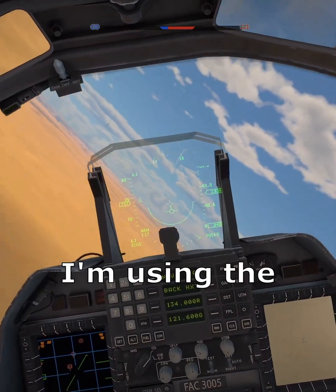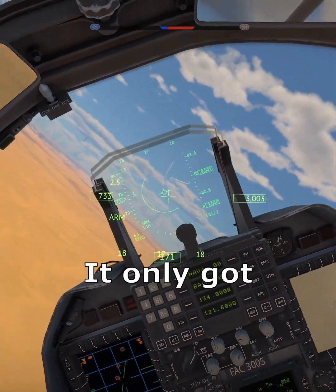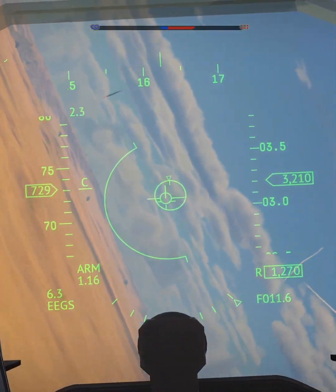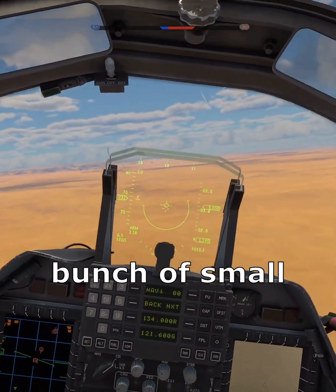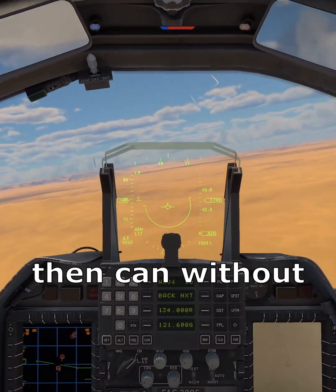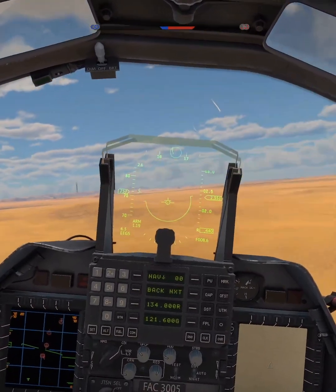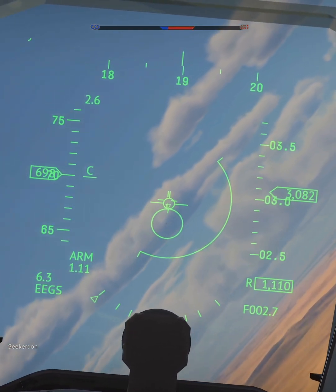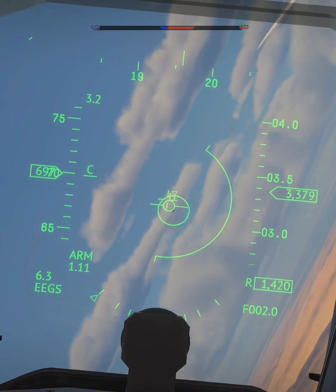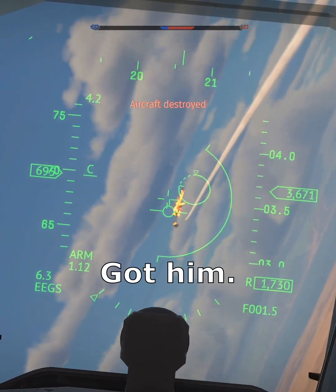It's got a whole bunch of radar modes. I'm using the track-while-scan. It only has 70 degrees width, but it's an AESA radar — what that basically means is there's a whole bunch of small antennas that, without mechanically moving, can follow different targets. Fox 3. Got him.